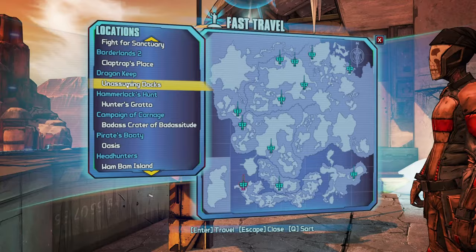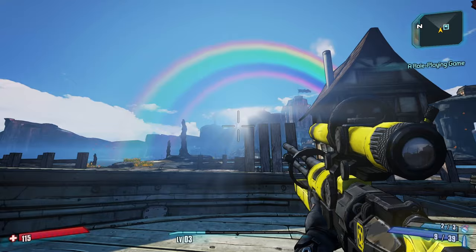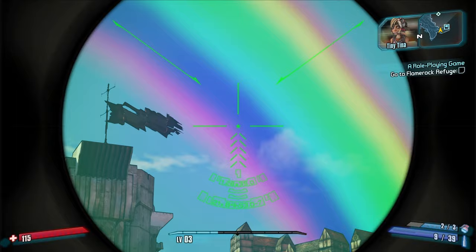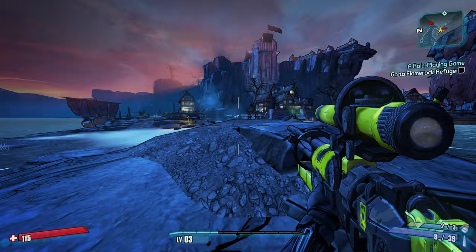I'm sure you've seen Joltz do this before, but you can come to the unassuming docks, do a little bit of cheesing, and get yourself some XP from early missions. This DLC looks amazing - that's an amazing rainbow. The skelemans are coming, but we just ignore them and keep running through the ocean. Things will get a little dicey, but don't worry - I've done this a million times.